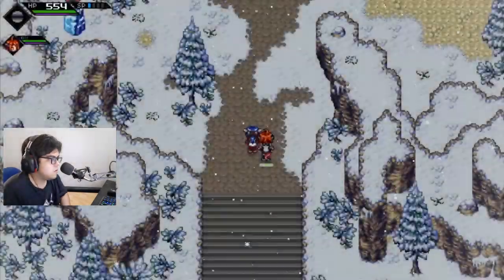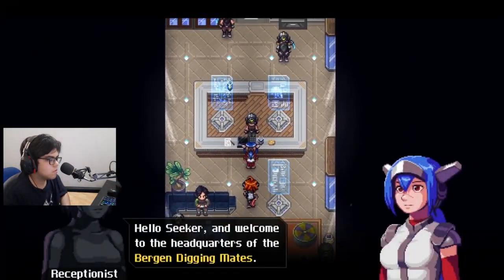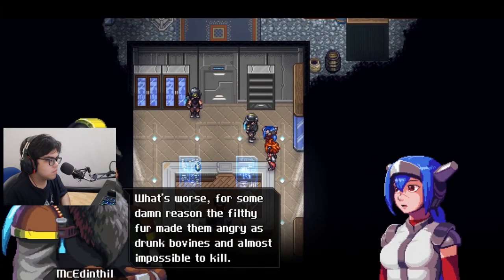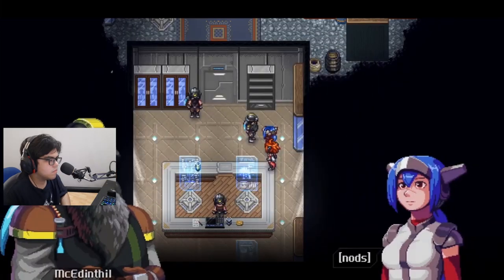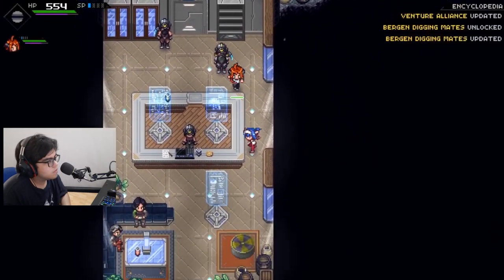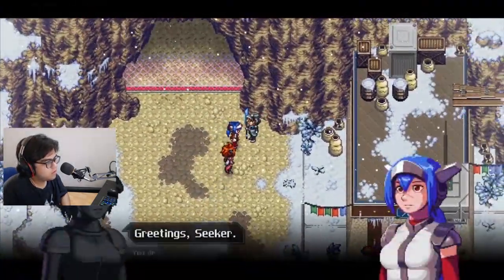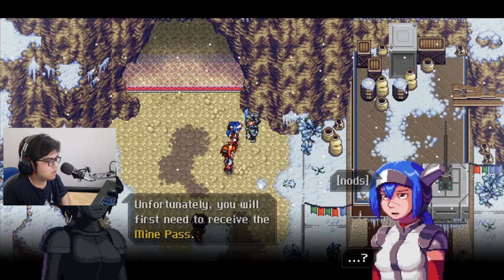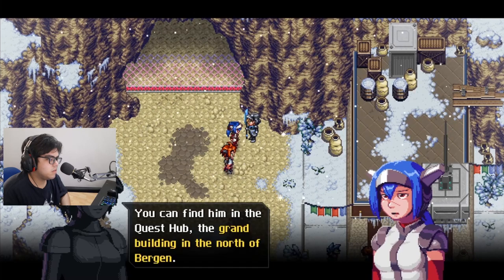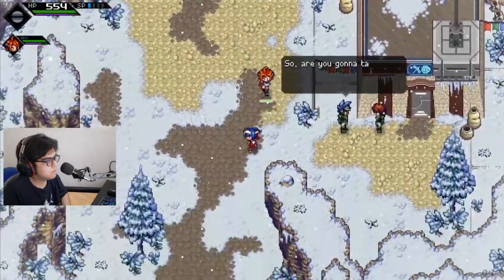I think I should just proceed further in the story. This game has a lot of side quests. How do I get a mine pass? You can find him in the quest hub - the grand building in the north of Bergen. I need to do a side quest for that?